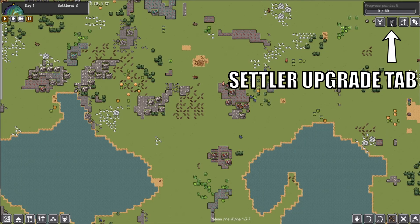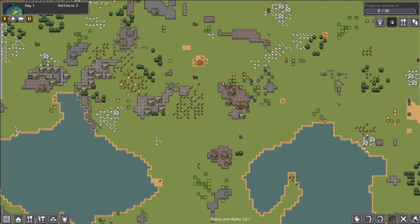This little button is grayed out right now because I haven't advanced at all. But as each settler advances in different technologies — weaponry, building, gathering, those kinds of things — they will upgrade to different weapons and different items.